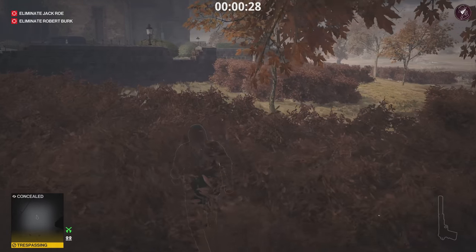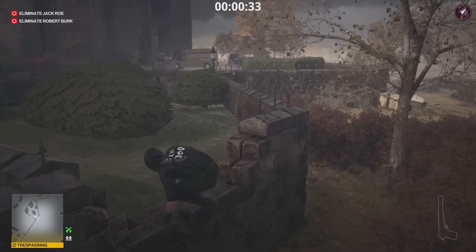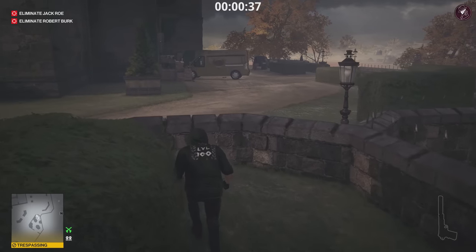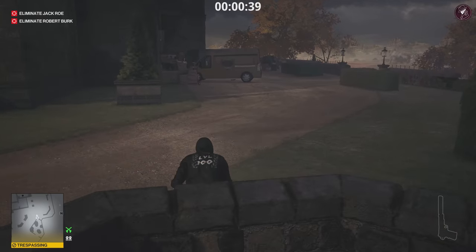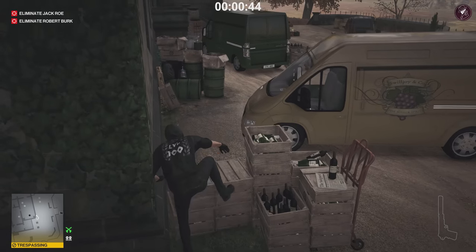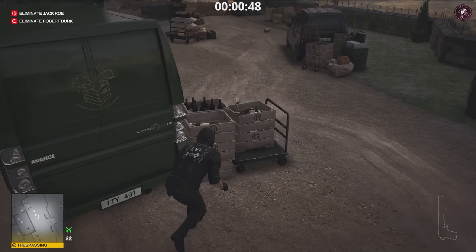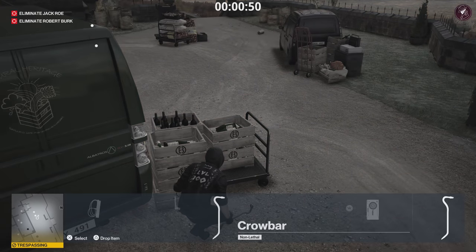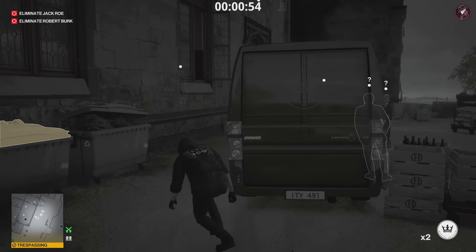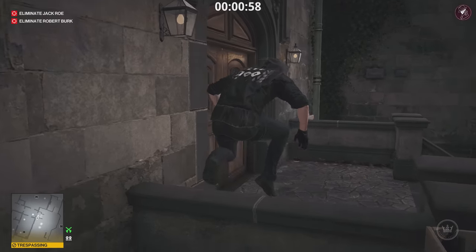Unless you hard reset your console, of course — or if you're on PC, you can use Alt+F4. Once we've climbed up the wall, we're going to jump over this one. Approach the van in front of you and jump over these crates. Next to this green van, there's going to be a crowbar on these bottled crates. Grab that crowbar, go into your inventory, take out your coin, and throw it just over there to distract the two NPCs by the van, allowing you to jump up this wall and head inside the house.